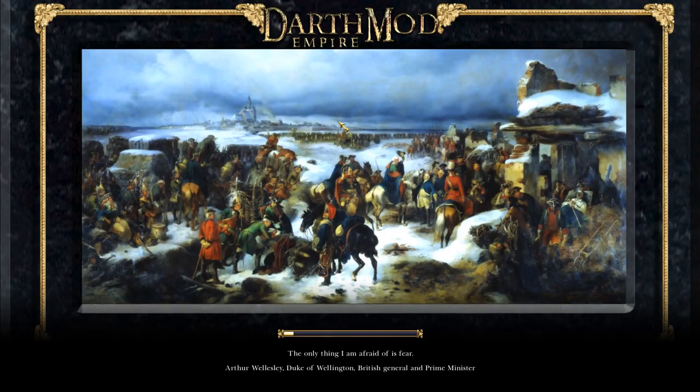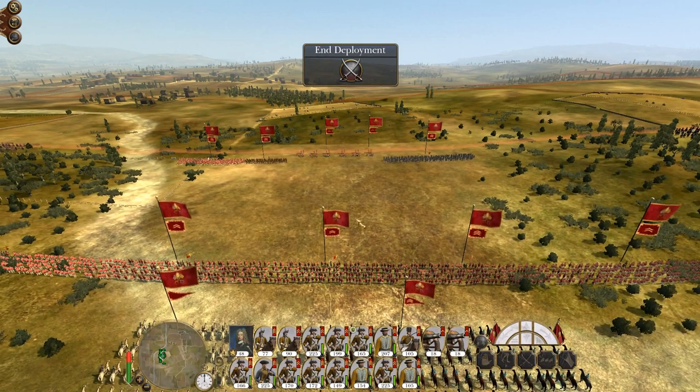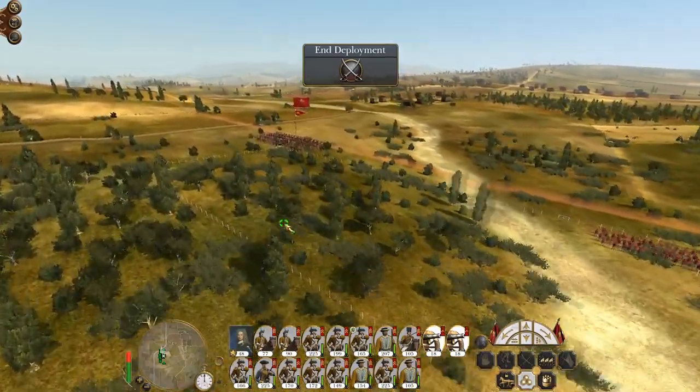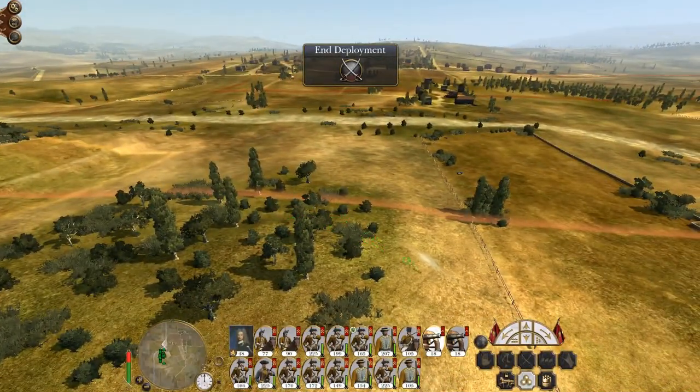This may well be the turn that I move on Naples and secure it. The force I'm creating to take Naples is the same force I want to send to Sicily, Corsica, and Sardinia — they're going to get a bit of a workout and expand our new empire.